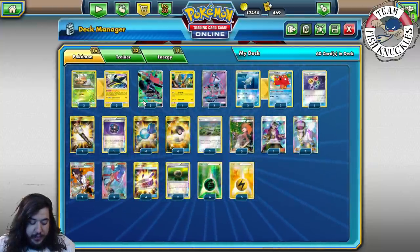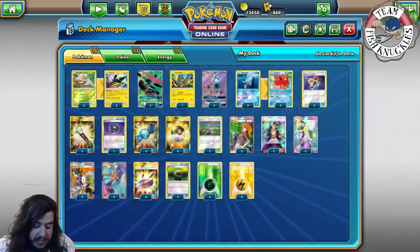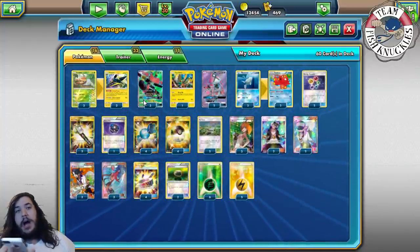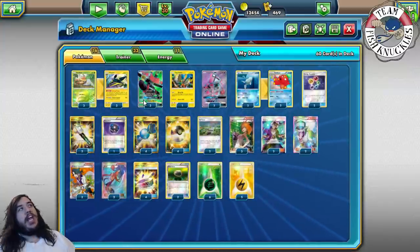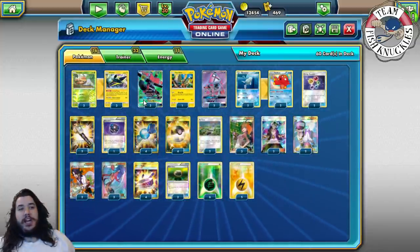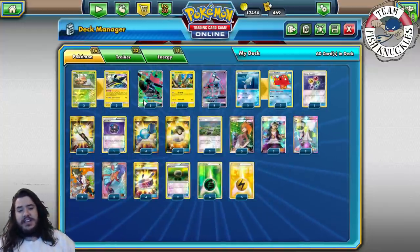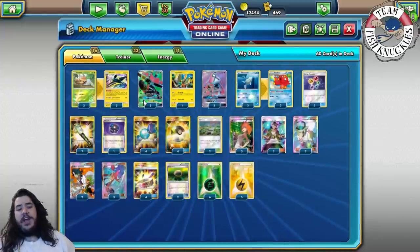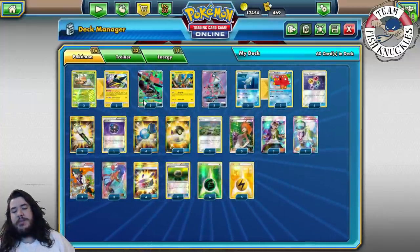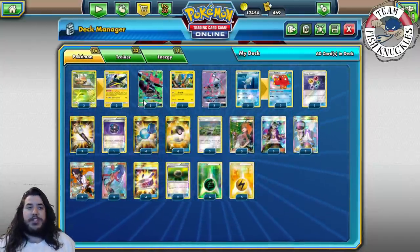At that point we're three-one-three. Round eight we're playing against Alfredo — he is playing Gardevoir. Game one we actually deck him out. I would Guzma up his Octillery, get it stuck in the active spot, and he wasn't able to retreat because he had to use so many energies. With Gardevoir they use Max Potion, you smack them in the face, they use Max Potion again, attach energies, and they can't really want to show your Gardy against Bulu because Gardy needs six energies.